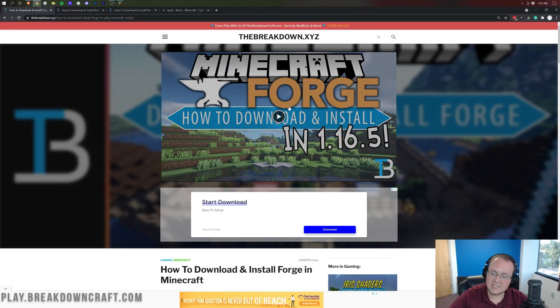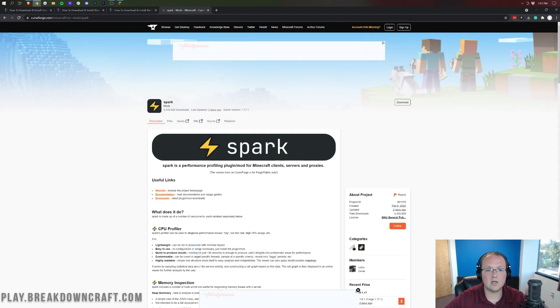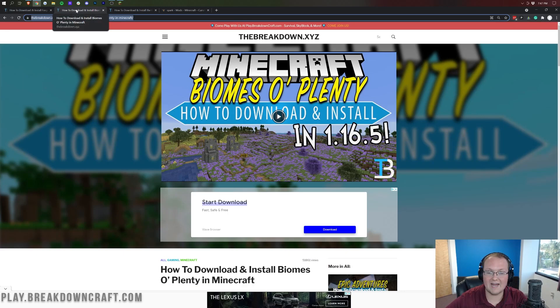Once you've got Forge — you must have Forge installed for this tutorial to work — we can move on to mods. In the description down below, we have three mods linked: Bombs of Plenty, Gravestone, and Spark. These are all Forge compatible. There are two major mod loaders, Forge and Fabric, and this video is showing you how to install Forge mods.